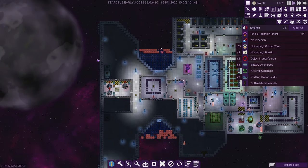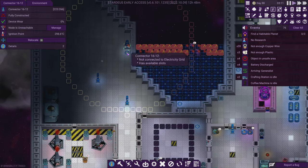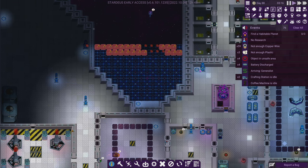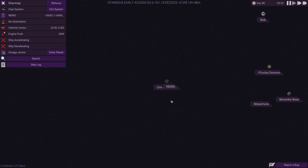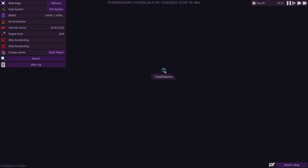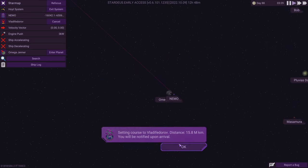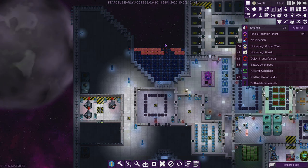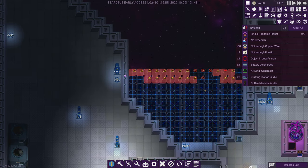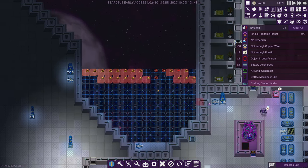The next thing I want to do is get moving to a new planet — we've exhausted the resources on this one. I'd like to get going, and we'll choose... A lot of Federal seems like a good place to go, so we'll head all the way over there and see what's going on.